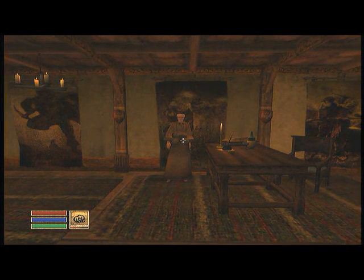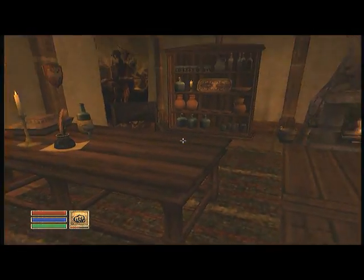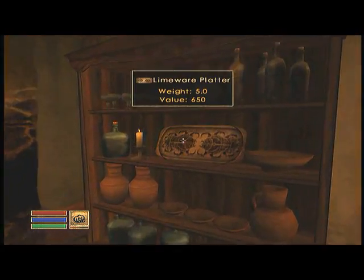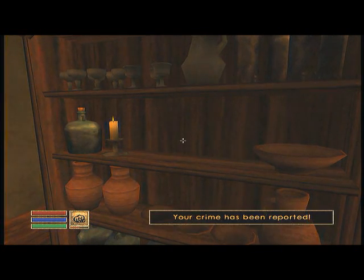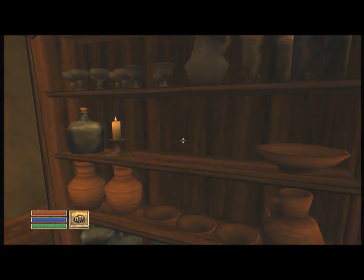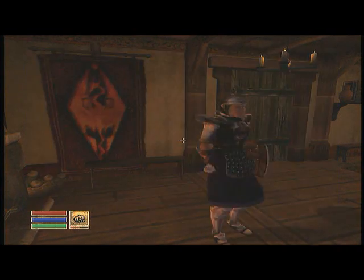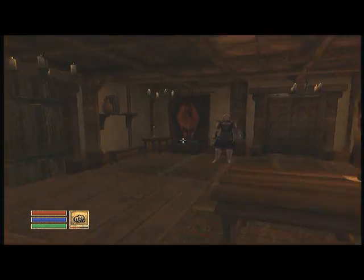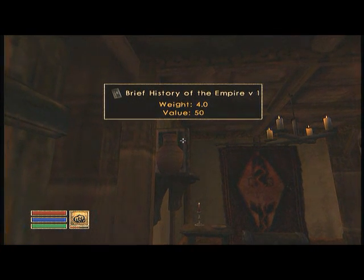I've already made my character, so once you're finished with that, you're going to go over here and pick up this big nice platter that is worth six hundred and fifty dollars. Go right into your inventory and drop it. The guards will tell you they'll let you off on a warning for now, and if you do it again you'll go to jail — but just pick it right back up, they don't even notice.